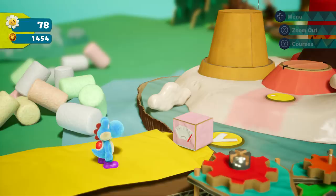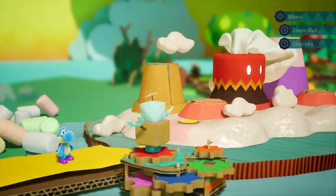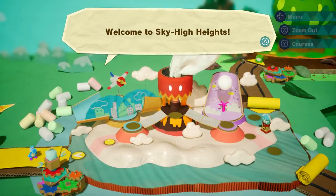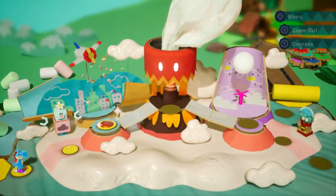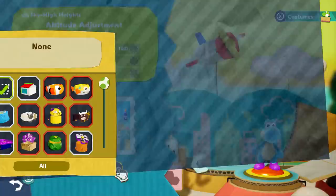That stuff looks like sidewalk chalk back there. It looks like a volcano wearing a chef hat. We got the cool airplane level. I've seen bits and pieces of this — wasn't that also in the trailer? Altitude Adjustment — yeah, it's got that red ticker tape. This is a challenge level.